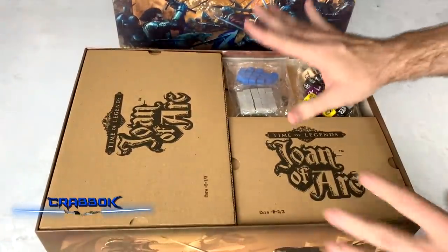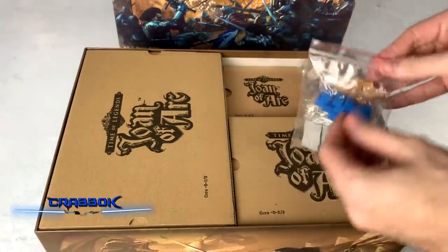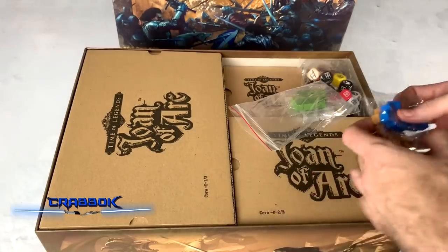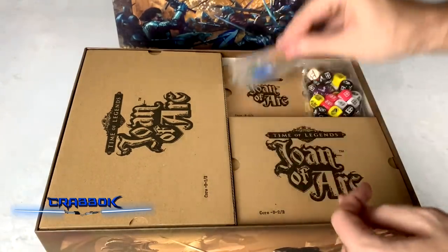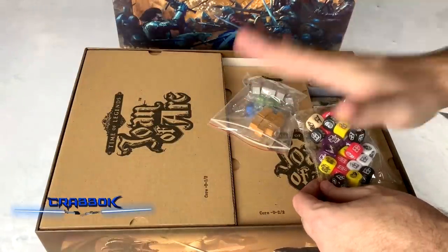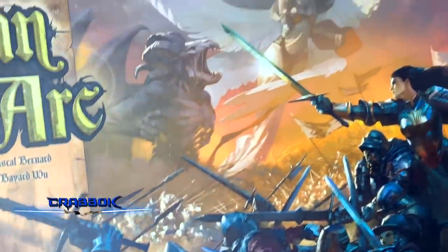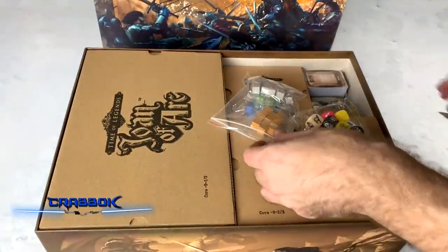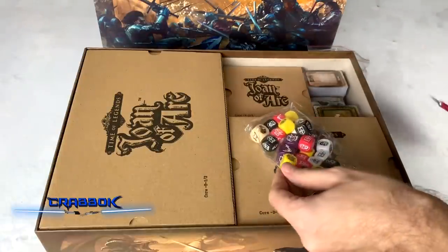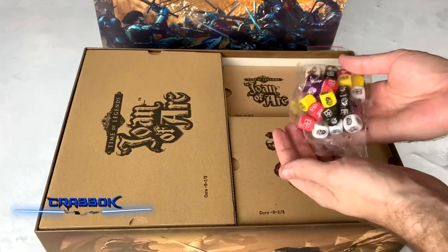So we've got this right here on top - some wooden cubes. We've got green, gold, blue, and gray, and these are individually wrapped inside. I'm usually not a big fan of wooden cubes in my games - it's a long-standing belief since the first Euro games I played. However, this game gets a pass because it's got amazing-looking minis. And look at this art too - this is beautiful on the cover. Somebody must have spent a long time painting this scene. I'm taking more notice of the art in my board games, not just the sculpts of the miniatures but the painting that goes along with it. With board games you're getting real art and it's really something.